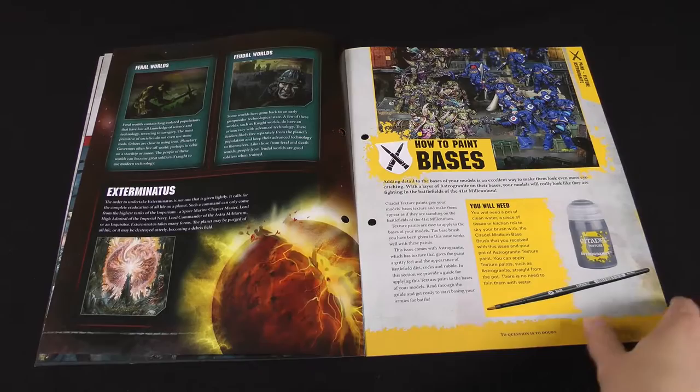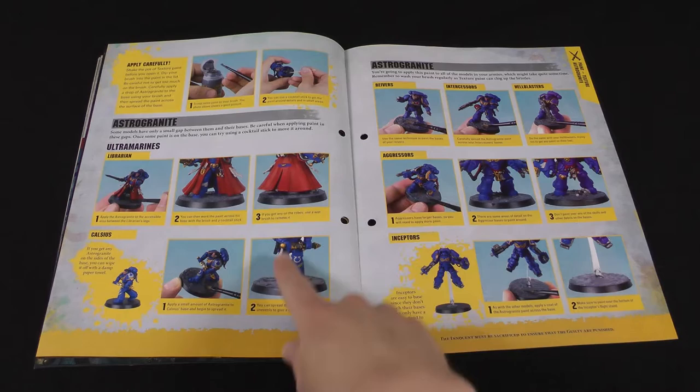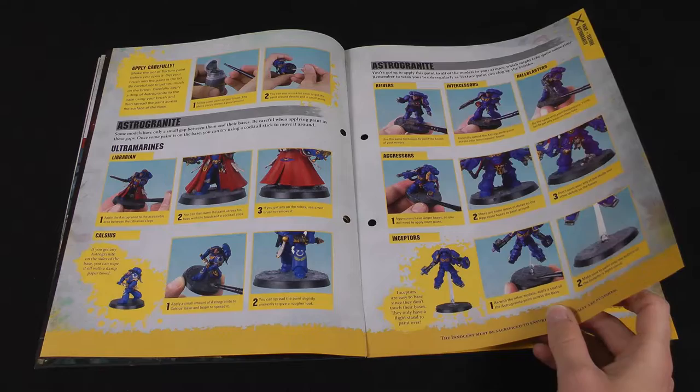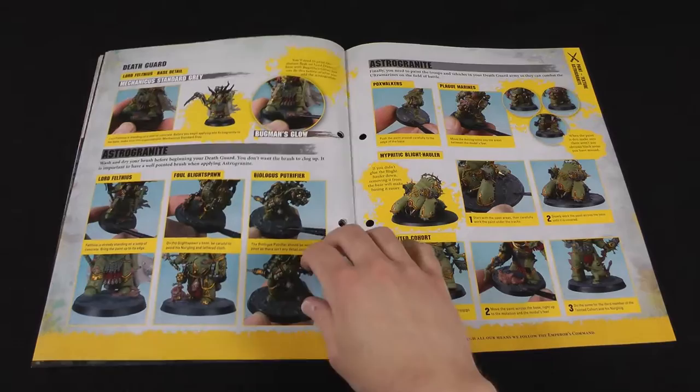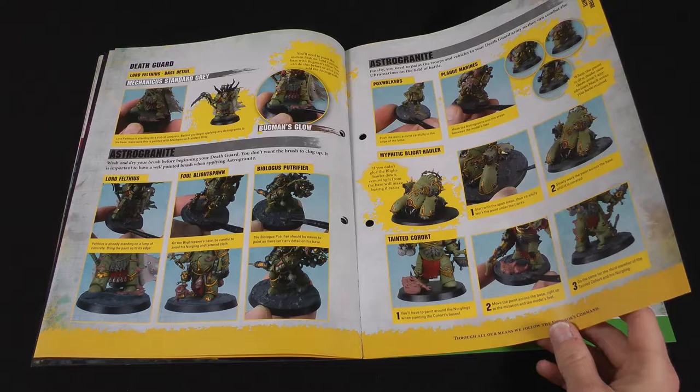Then we have instructions for using the new astrogranite texture paint, which is for the bases. It goes on the bases and has a clumpy texture that creates a 3D effect on the base. It looks a bit like gravel or rock, and it's applied with the new brush. I've actually personally found it easier to apply texture paints not with a brush, because it tends to clog up the brush with little sand particles. I prefer to use a flat-ended stick or something like that.